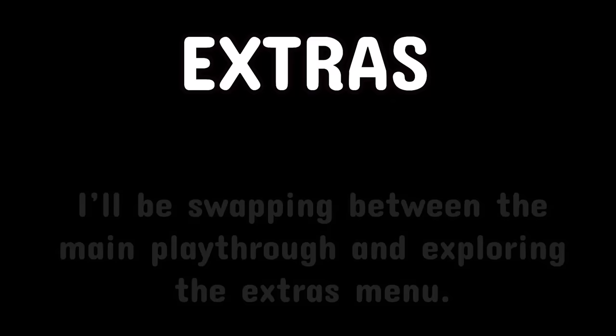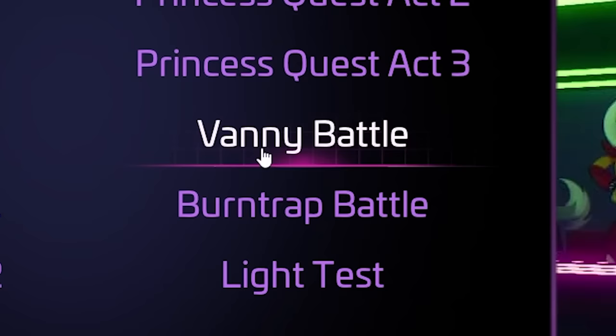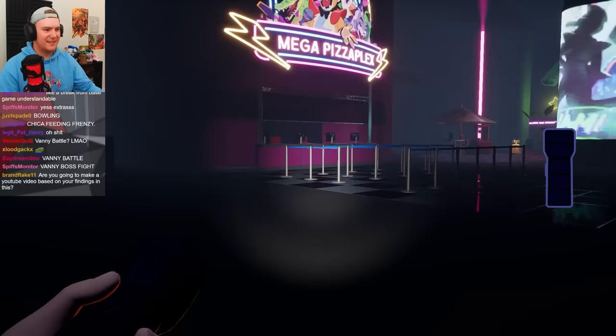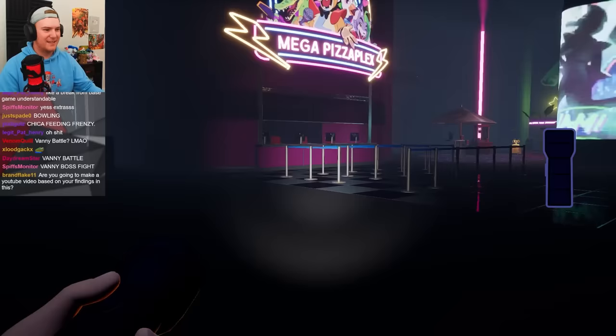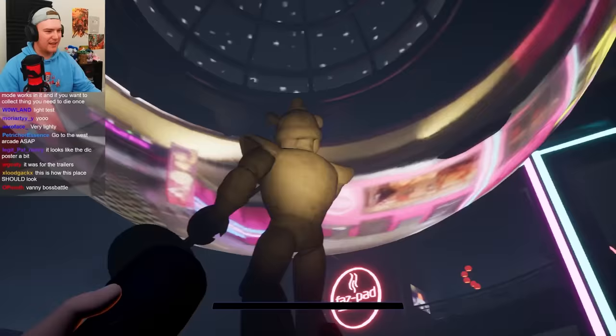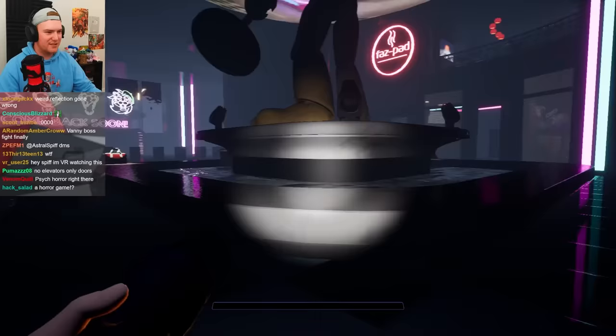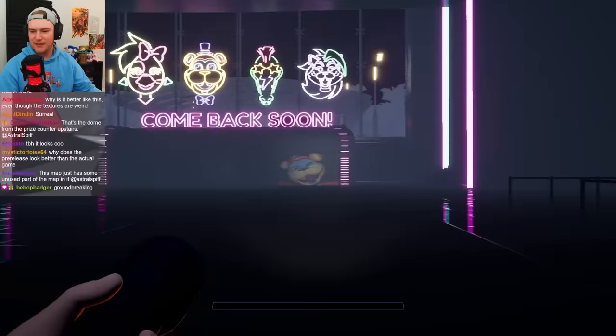So these are here — the Vanny battle. This is Light Test, and there's like a weird dome thing. Is this the trailer that showed off the ray tracing? No, because it's got hiding spots. This map just has some unused parts of the map in it.